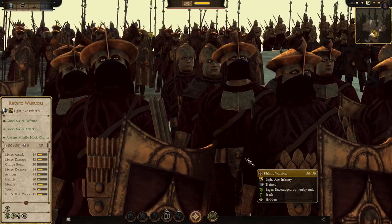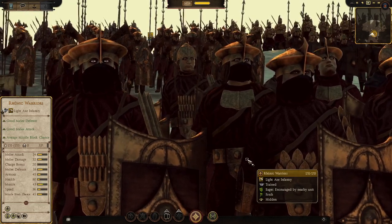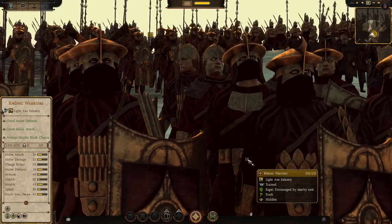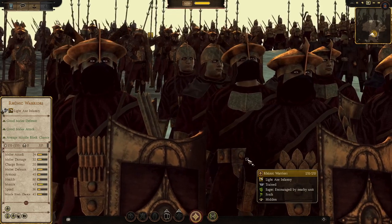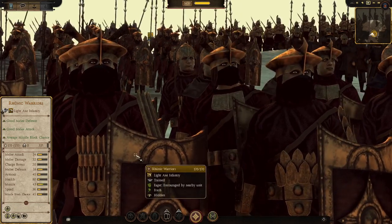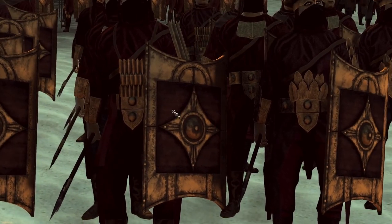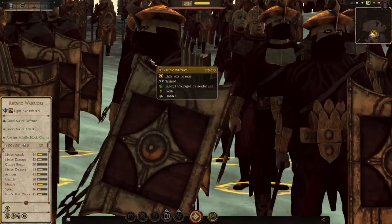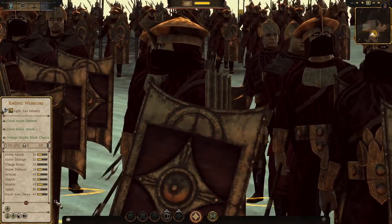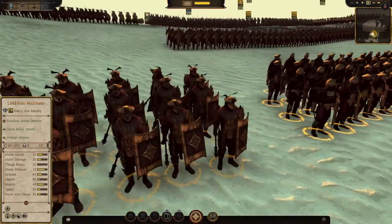Melee attack at 34, melee damage at 32 still with the axe — that's a 12-point increase on melee attack, which is huge. Melee defense at 38, armor at 45 — about three times as much armor as the Clan Axeman. Health at 80, base morale at 32, missile block at 45. They have a decent shield and can form shield wall. I've seen these brought quite a lot as a cheaper mainline infantry variant.